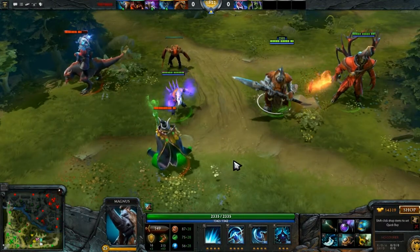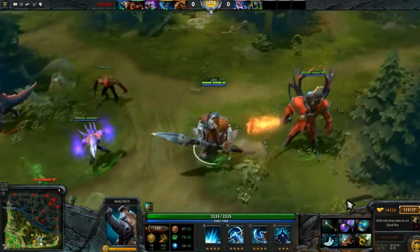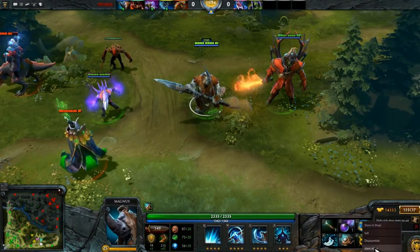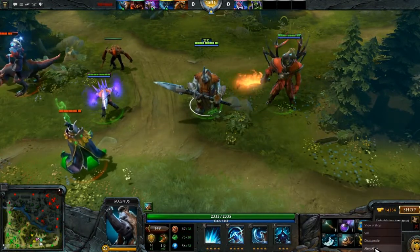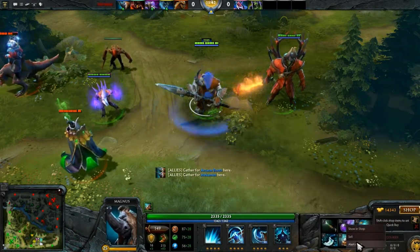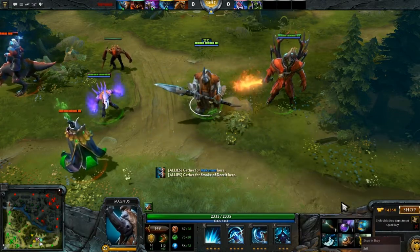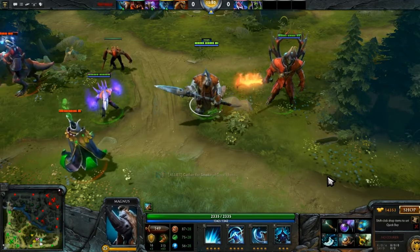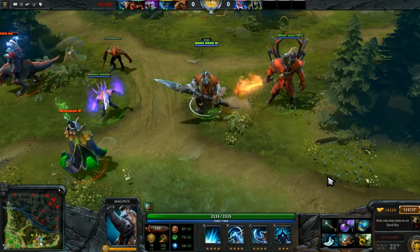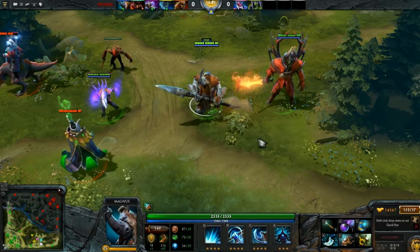I believe I covered most of the big in-game changes and some of the interface changes. You may notice I have a few items in my inventory: smoke, mech, and arcane boots. These now have an ability to alert allies that you have them — so you can alert them to mech, dust, and arcane boots. You can't alert them for pipe or drums, though. I like to see that added in because both of those can be very, very massive.